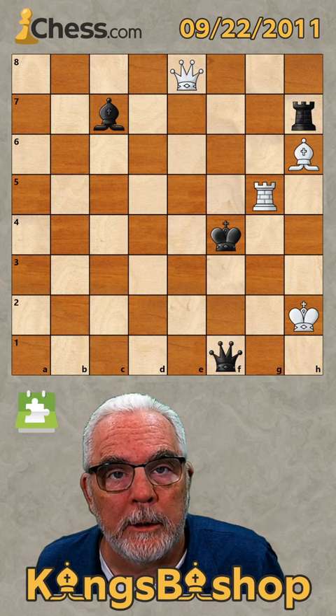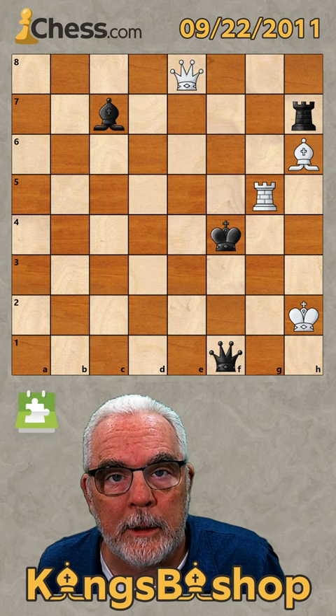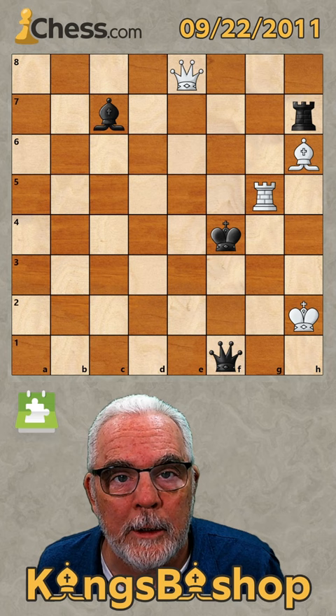The puzzle title is 'white to draw' — that's a mistake. We're going to show in a moment that it's actually white to stalemate. But first, let's pretend it's black to move and show a beautiful checkmate that black has.